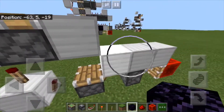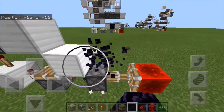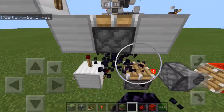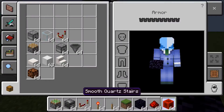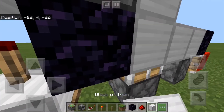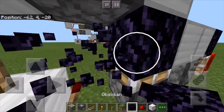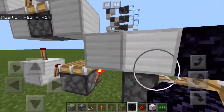Now you can either place obsidian in place of this block, this block, this block, that block, or that block. For the sake of this I'm just going to put it there. If you were to put the obsidian over here you would have to have a block right there, and that would also have to be obsidian — so it's more convenient if you place the obsidian on these three blocks right here.